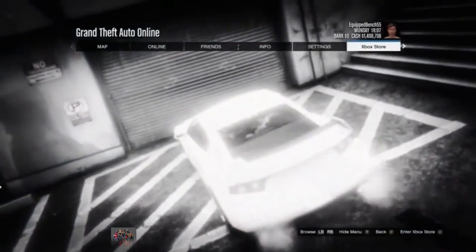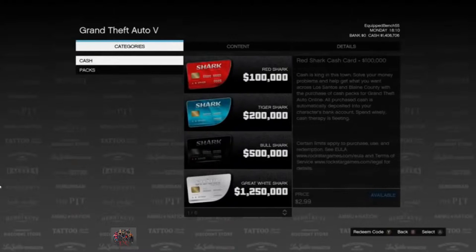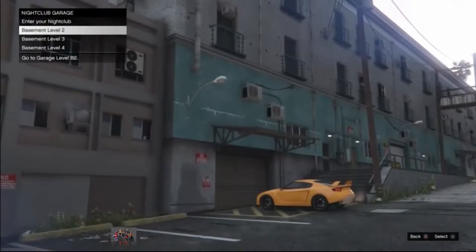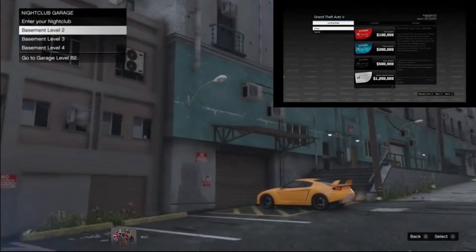Then your friend wants to quickly press the pause button and go to the Xbox Store. It is very important — your friend needs to wait on the Xbox Store on the shark cards the entire time. From here, go ahead and select basement level 2, and if you did everything correctly, you will be completely frozen.